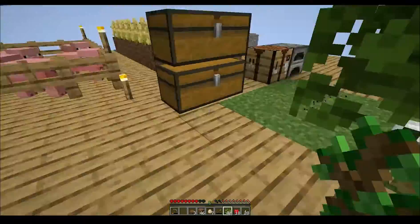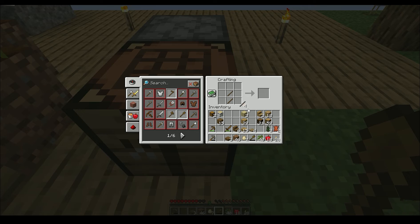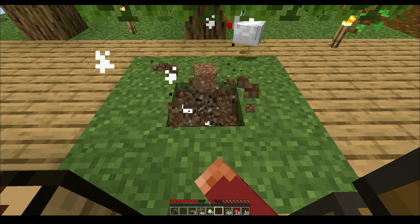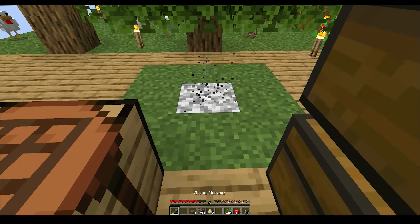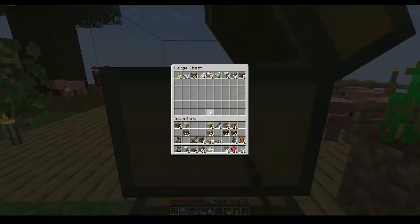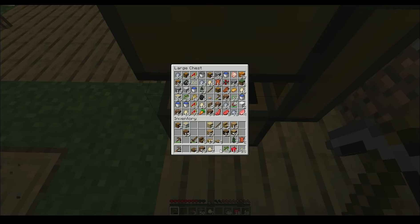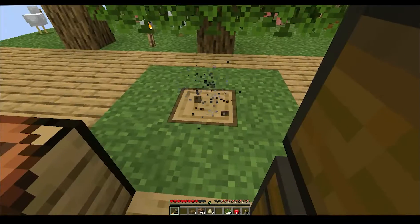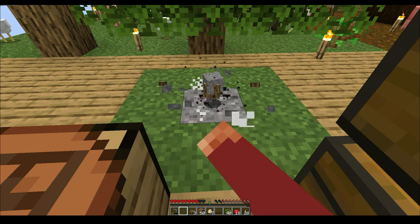Dang it. Well, that's life. Maybe we'll get some more stone here soon — and some more bunny rabbits! They're so cute. Don't know what I'm gonna use them for though. I would guess for making brewing potions at some point, but that's gonna be a while. Come on, give me some stone. Just gravel...